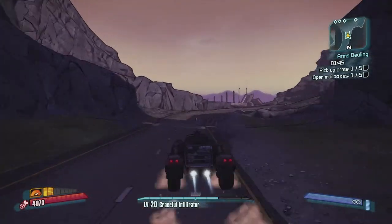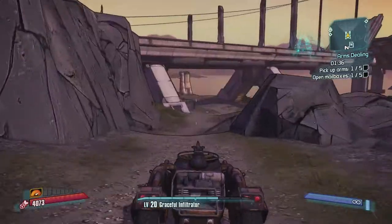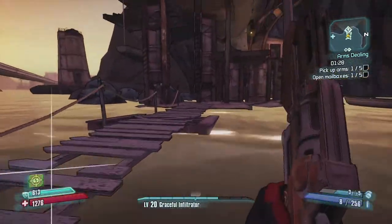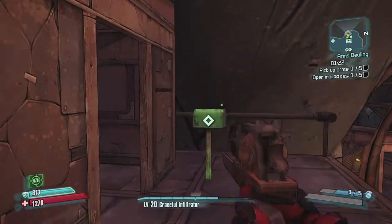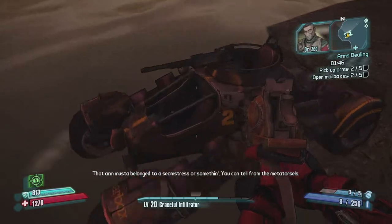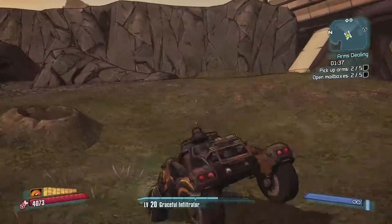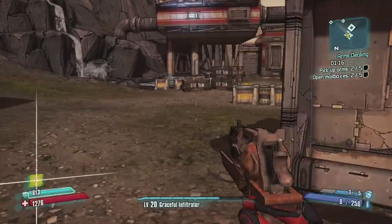I'm gonna have to check the map every few seconds to see if I'm going in the right direction. I think I need to go to the right one first, which I think is up here. It's supposed to be in the water or underneath here. The mailbox is already shining there, so I'm just gonna take the ladder up, grab this and grab another arm - there we go. Back in the driver's seat, heading towards the others. This one was a bit out of the way.